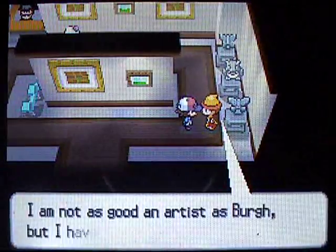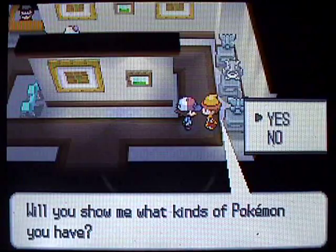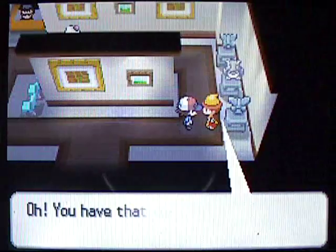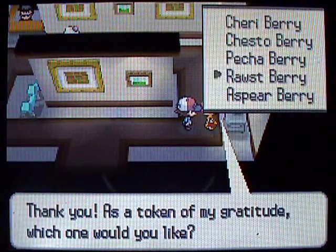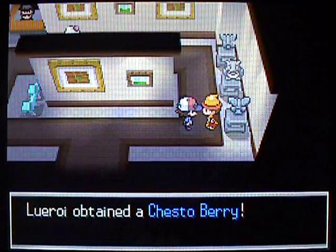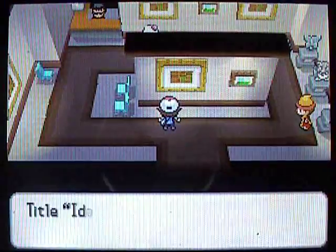If you come in here and talk to this clown dude, he will have a random type. Today it's gonna be a rock type. If you have a Pokemon that matches the random type that he tells you, you can get a berry. Luckily I actually have a rock type, so I can grab this Chesto Berry. Don't be too disappointed if you don't happen to have the same type he asks for - it's only one berry, so it's not that big of a deal.